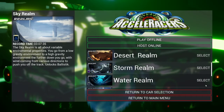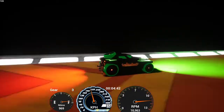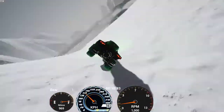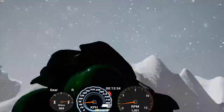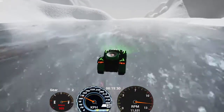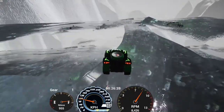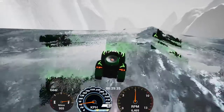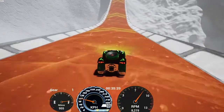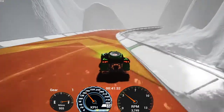Next track is Ice Realm. Going to see how well this does on the ice. This should be one of the tracks where it has an advantage because it does look like a bit of a four-wheel drive sort of thing. It flips out really easily and we're already off the edge. Going to try again. It does seem to flip out pretty easily though.